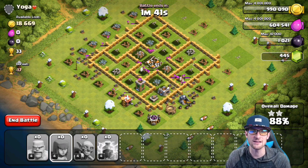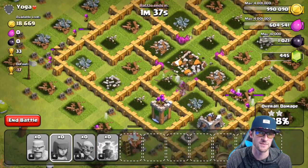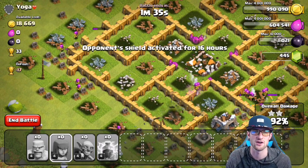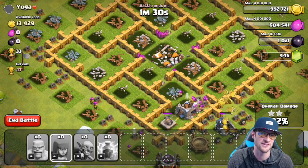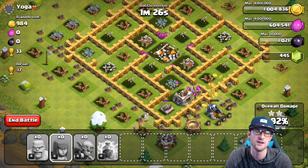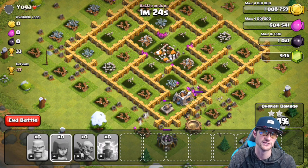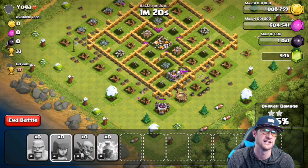The battle's almost over. These archers in the middle are being so dumb — they broke that wall just to turn and shoot the archer tower, which was pretty annoying. Then these archers come in and work on taking out that cannon. Thankfully it gets distracted on the other side where the archers aren't even near it, so we take out that last defense and get a three-star — that's 33 trophies for us.